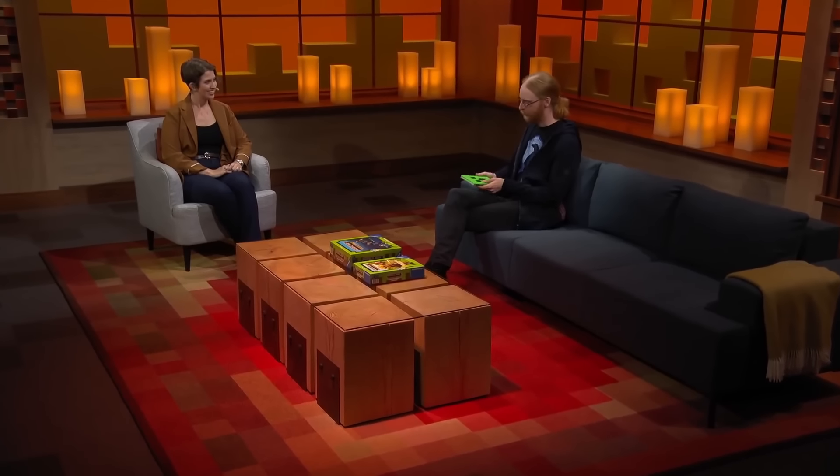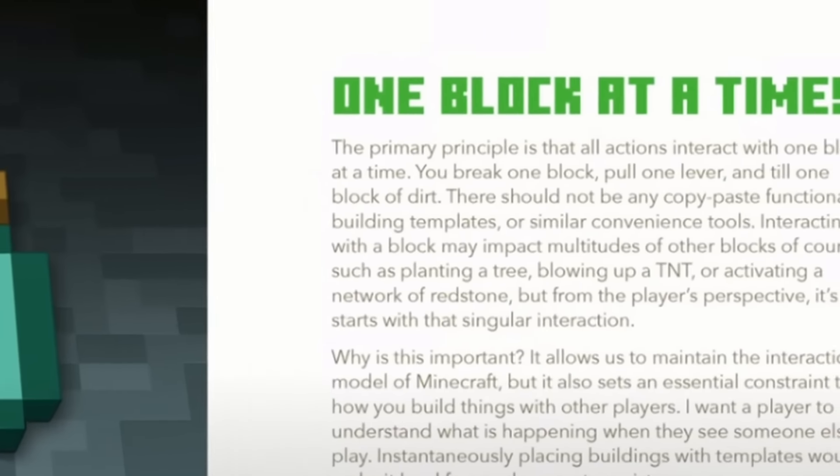This year at Minecraft Live, Jeb showcased a book he had written about Minecraft game design. No one but Mojang developers have access to this book, but we were shown two pages, each having a design principle. The first is: one block at a time.